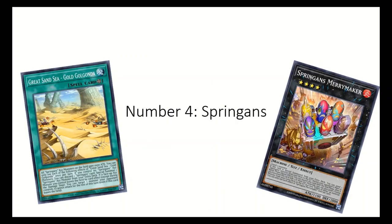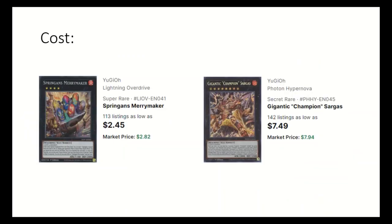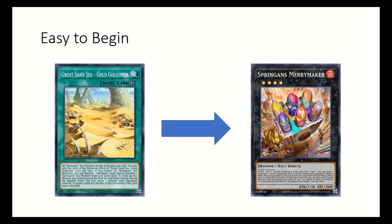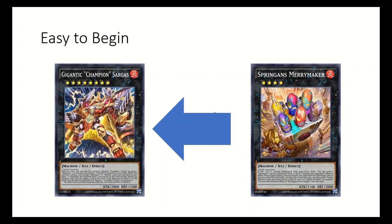At number four I put Spring Ends. While some of the Spring Ends Exceed monsters are a little more expensive, many of their cards are easily less than a dollar, helping to be fairly budget friendly. The main combo with Spring Ends starts with Spring Ends Merrymaker. You can easily get to it with the field spell by discarding a Spring Ends card. After you get Merrymaker you can rank up into Gigantic Sargus which can search for any of your Spring Ends cards.